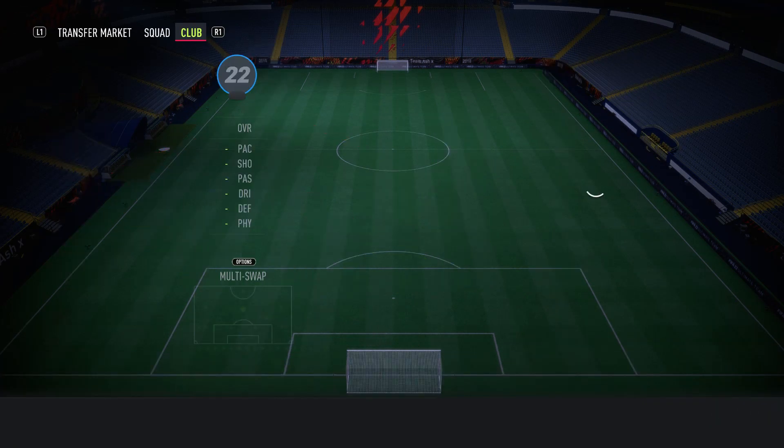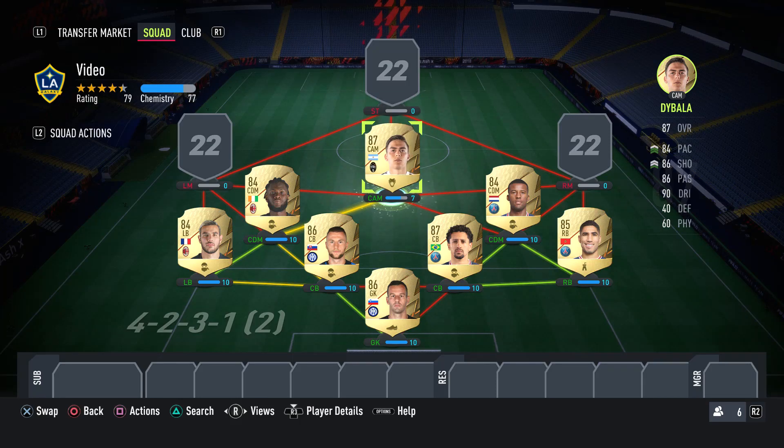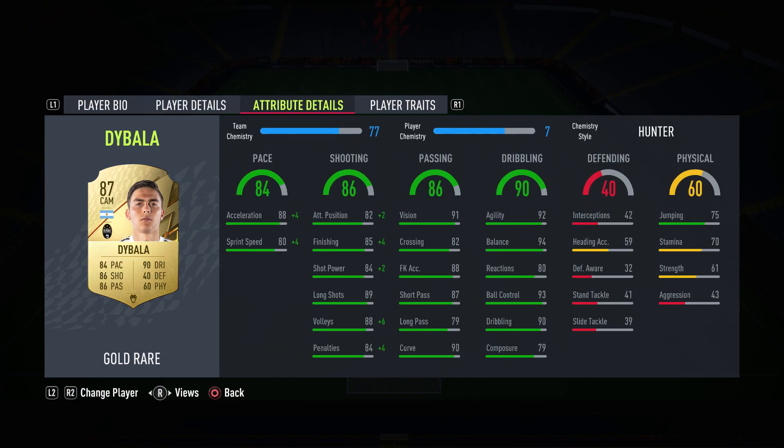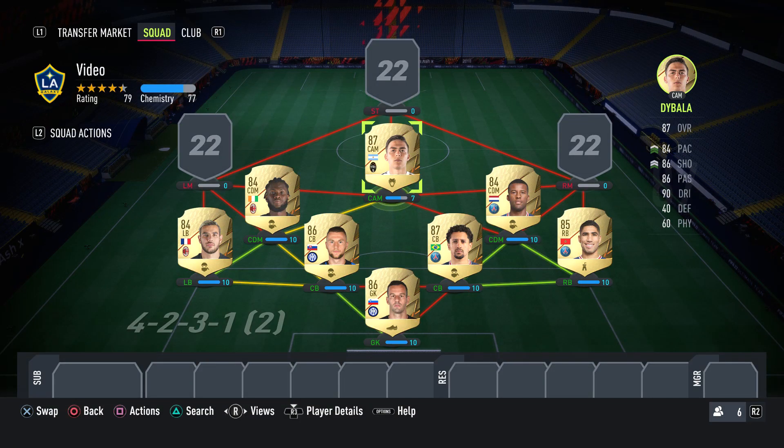For the CAM, we actually have a player that when you look at him you'd think he'd be more expensive, and that is Paolo Dybala. The reason we've gone with Dybala is because he's an incredible card — I actually packed him, but he is only like 20k to 30k as well. He's got good pace, especially with a hunter, good shooting, good passing, great dribbling, and an okay physical. The other thing about him is that he also has the finesse shot trait. As you guys know, finesse shots are extremely broken in FIFA 22, so you want to be using them, and Dybala has very good shooting. I highly suggest picking up Dybala because he is incredible — probably my favourite player in this team.